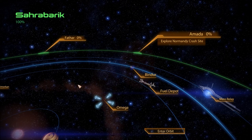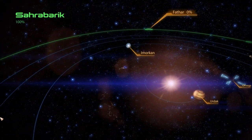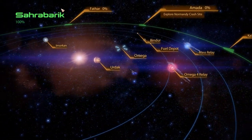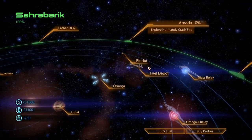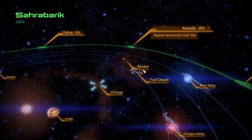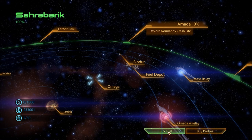There's the mass relay here. Oh, the fourth planet is the mass relay orbiting? Oh — fuel depot. Buy fuel. Oh, I can buy probes here. This is like your one-stop shop. We're gonna need fuel? I didn't know we could run out of fuel.